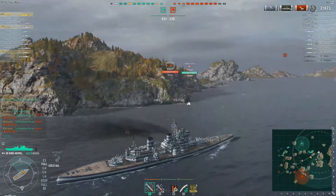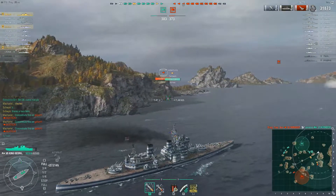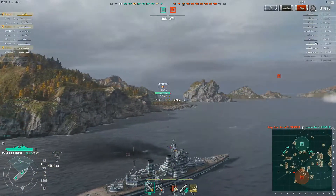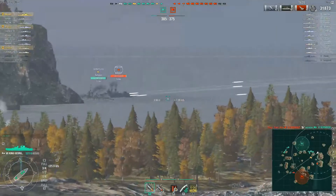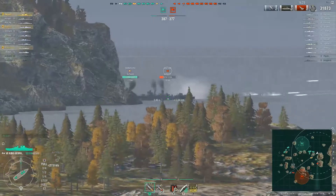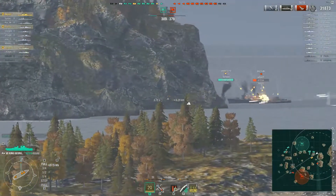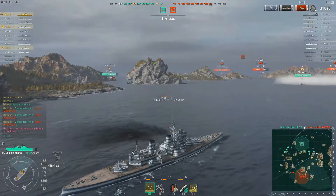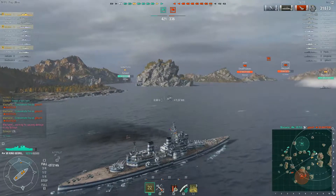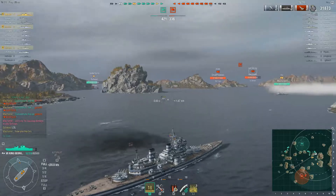We had the advantage — we've killed two cruisers: a Fiji and an Omaha. We've lost a Farragut, but we're in good shape. If we kill the Akatsuki we're in a really good spot. I switched to HE here. I honestly thought we were going to lose our Shira — they were in an absolute knife fight. But he snagged him with the torp, the Akatsuki was completely wrecked, and what looked like a potential trade ended up being a clean win for us.